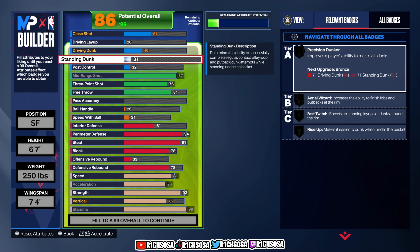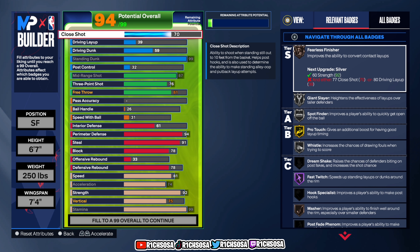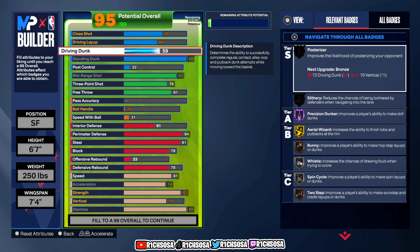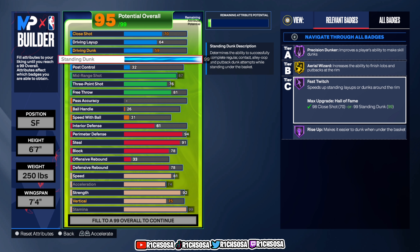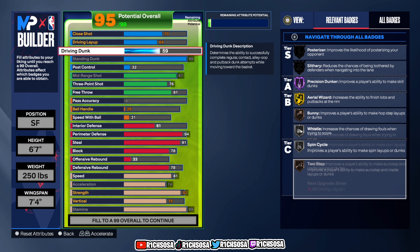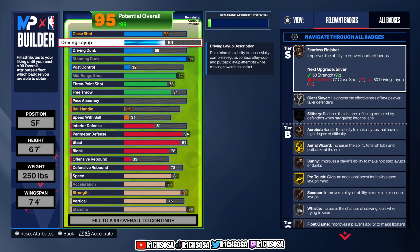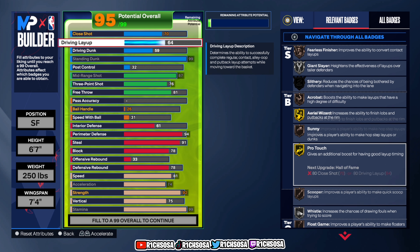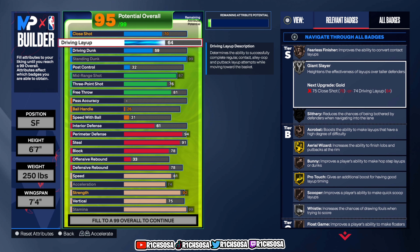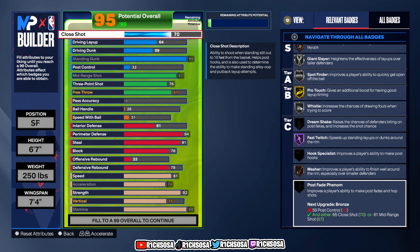Now let's get into finishing. For standing dunk, go all the way up to 99. For close shot, go with 70. For driving layup, go with 64, and leave the driving dunk as is. We get Hall of Fame Precision Dunker, Fast Twitch, Rise Up, and gold Aerial Wizard. We also get Bunny, Two-Step, silver Spin Cycle, and Whistle. For driving layup we get Fearless Finisher, Acrobat, Scooper, Float Game, gold Posterizer, and silver Giant Slayer. I truly think this build hits perfectly in any finishing area you could go after.